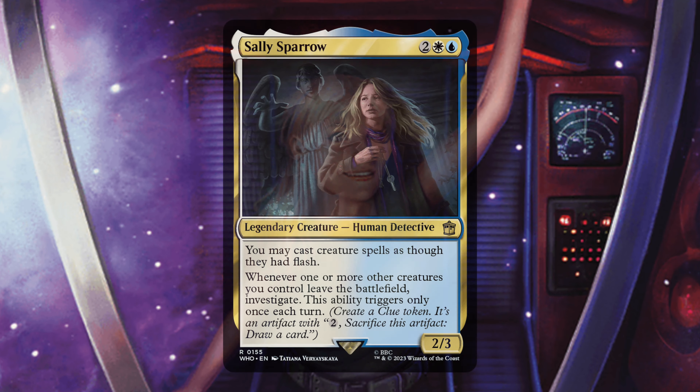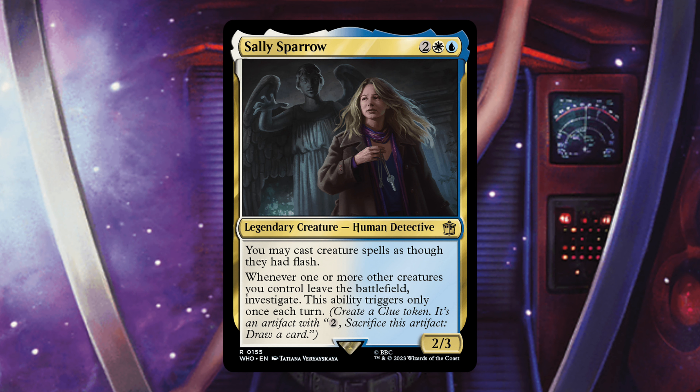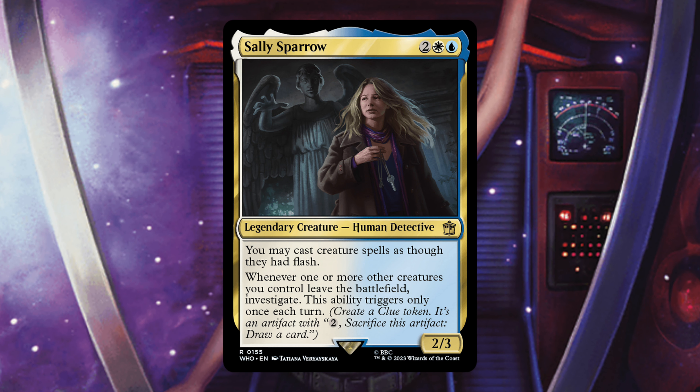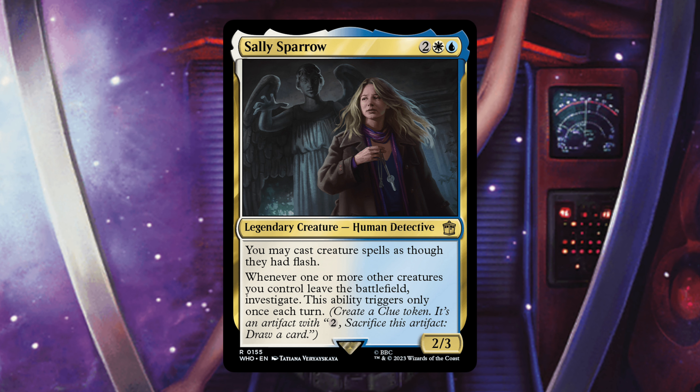Next is Sally Sparrow — 2, white, blue legendary Human Detective. You may cast creature spells as though they had flash. Whenever one or more other creatures you control leave the battlefield, investigate — this ability triggers only once each turn. Sally is kind of the only clue token generator in this deck. I think she's really powerful giving you flash, and as your stuff leaves you get clue tokens even on opponents' turns. But I'm getting rid of all the clue token cards because they don't really help you progress the game in this deck.